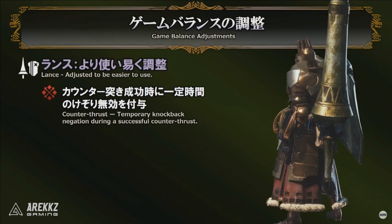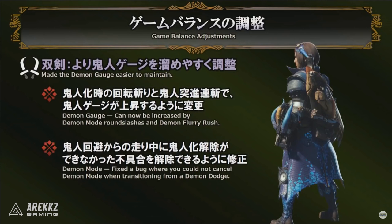For the Lance, a quick one: following a successful Counter Thrust you now gain temporary knockback negation. Lance users typically get tripped quite a bit, so if you land a successful Counter Thrust after a monster attack it gives you a nice window of knockback negation to follow up with your next attack.